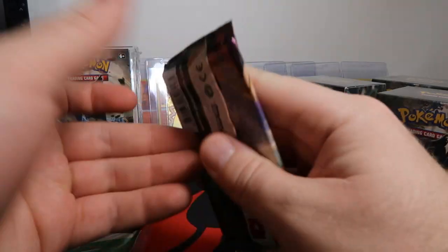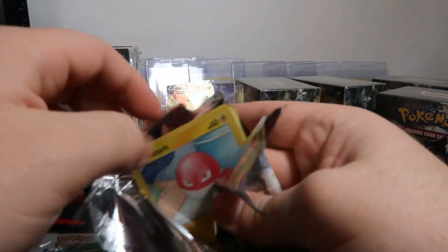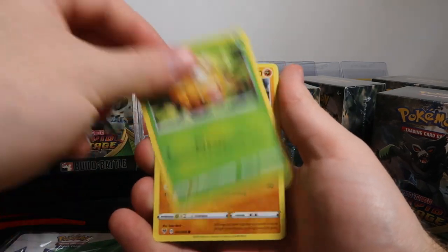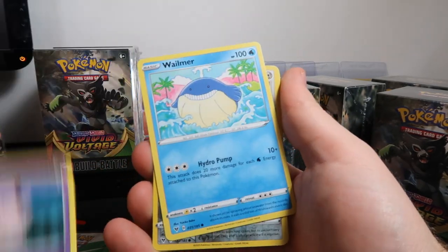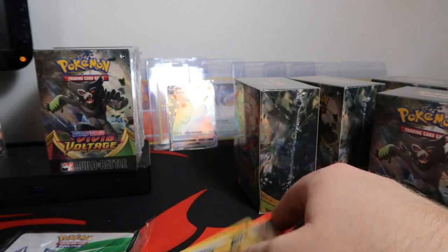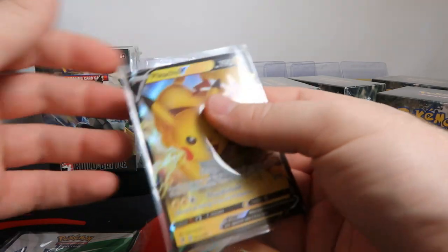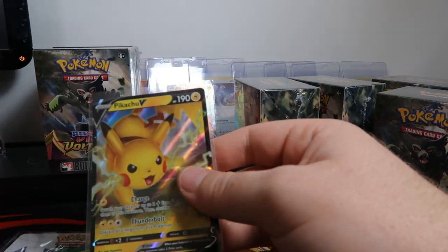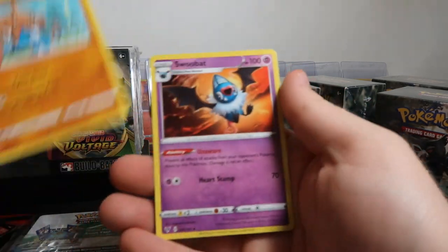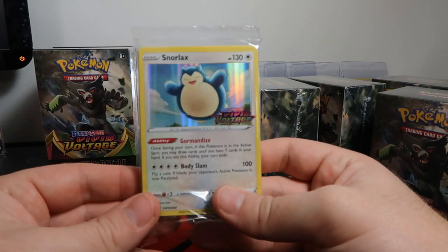Last pack until the promo reveal — let's see if we can get three Charizards out of two cases or at least another Lugia; we only got one in the first pre-release case. Voltorb, Weedle, Drillbur, Clefairy, Wailmer reverse, Ferroseed, and a Pikachu V — speak of the devil! Not the pink-background one, but a Pikachu V nonetheless, selling for five to seven dollars right now. Definitely want to see if I can get a gradeable one. Hitmontop and Swoobat. Next promo — another Snorlax.